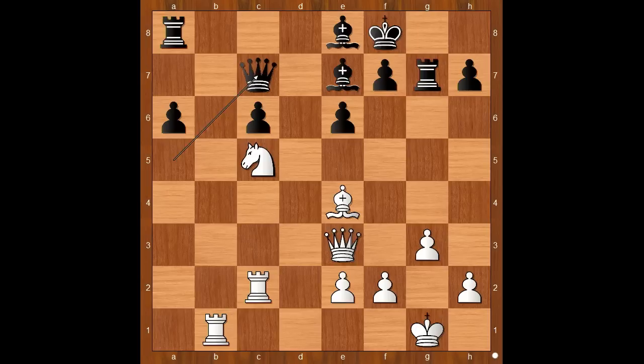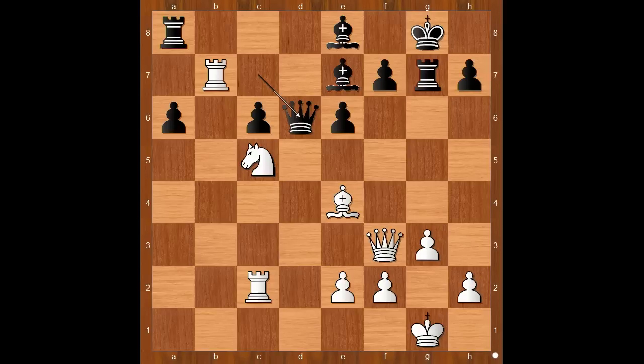White has much better activity for the pieces. Queen to c7, queen to f3, king to g8, rook to b7, queen to d6, bishop to d3, bishop to d8. White to move — how would you continue? Would you play knight takes on a6, bishop takes on a6, or something else?